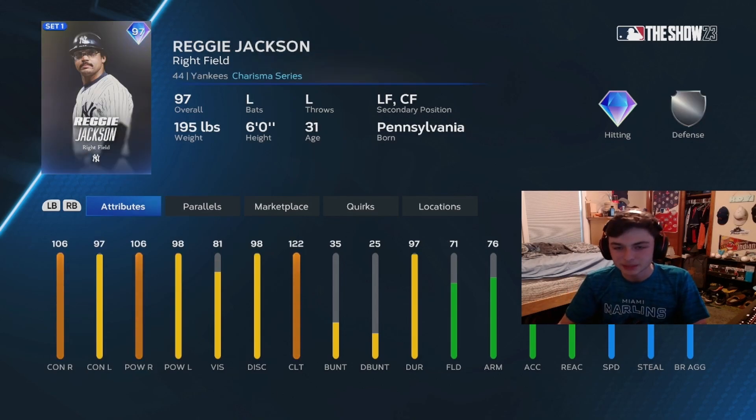The last card at 80 points is Reggie Jackson from the Yankees. He can obviously play the whole outfield. The card is really good — the 81 vision is good for me, though I struggled with him a little bit in the moments. He seemed like a good card when I was able to piece one up with him. His defense is pretty good as well, and the speed's okay.